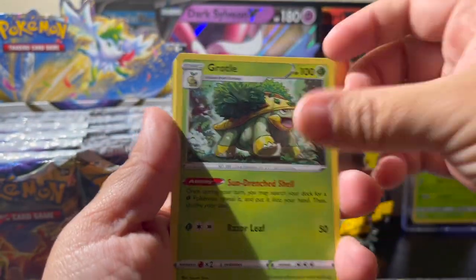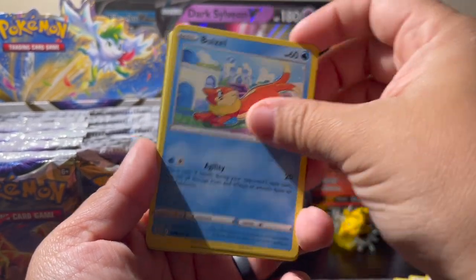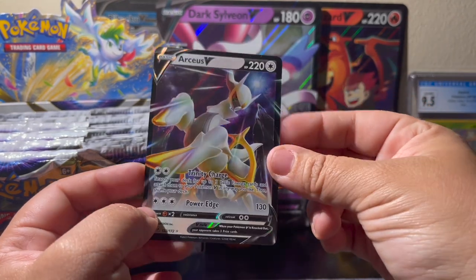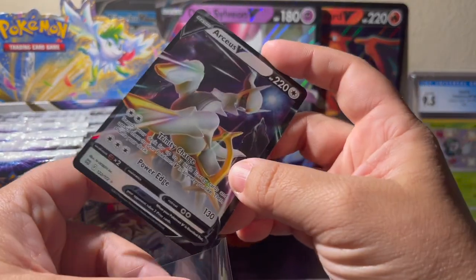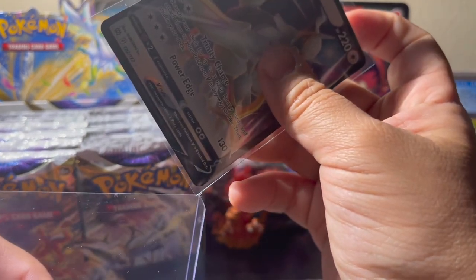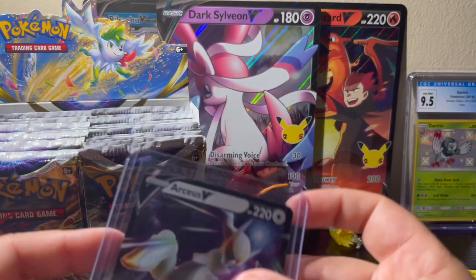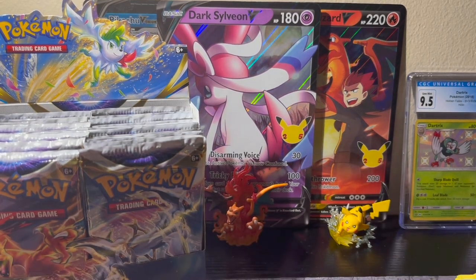Next pack — come on Charizard pack! We've got Steel Grotto, Marnie's Pride, Team Yell's Cheer, Hawlucha, Weavile, Gibble, Trapinch, Castform, Shanks reverse, hollow, and ooh — RCSV! We love RCSV, everybody loves RCSV — RCSV decks are very popular right now. It's a pretty card, he deserves a top loader.